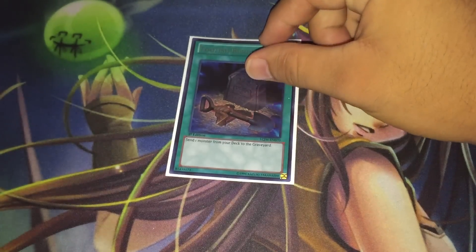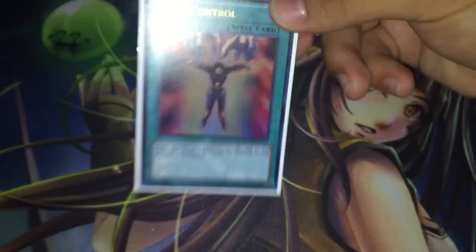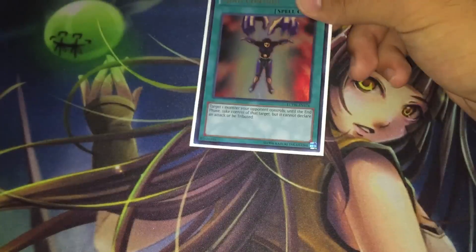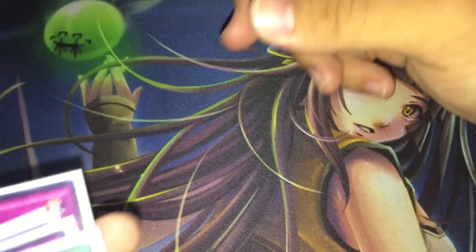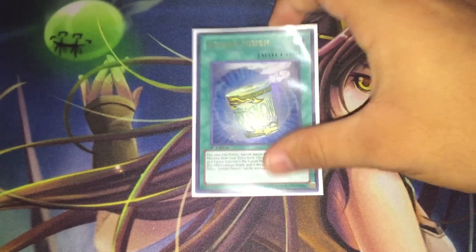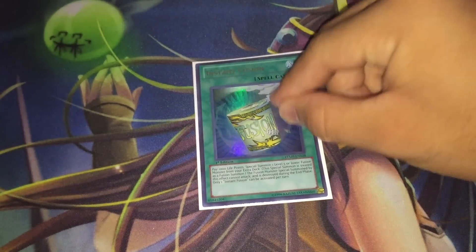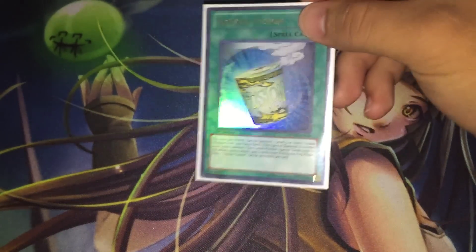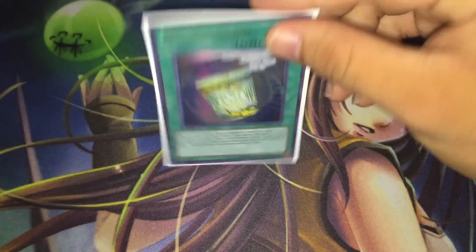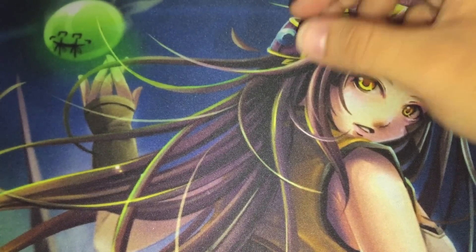We have the one copy of Foolish Burial to dump any Shaddoll or Performage we want. We have the one copy of Mind Control, because taking our opponent's monsters and fusing them away or overlaying with them is pretty fun. We also have the one Instant Fusion — and this is another reason why the deck profile was postponed a little bit — Megatons are pretty cool, and Megatons make Instant Fusion playable in almost every deck that can run it. So we have the one Instant Fusion to round off our spell lineup.